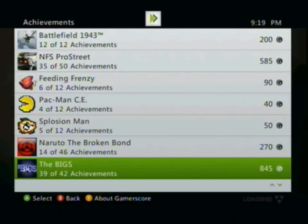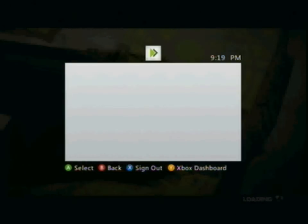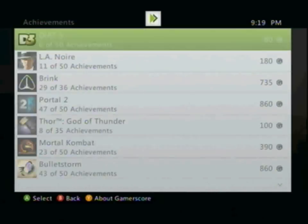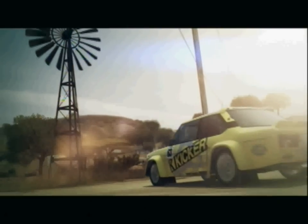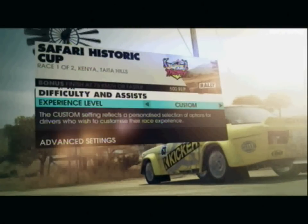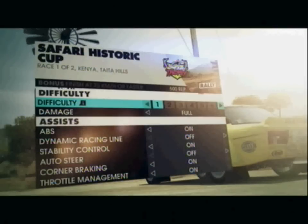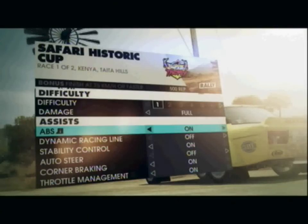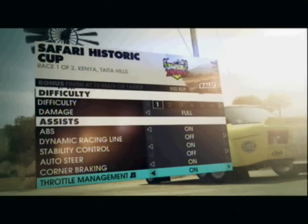The first thing you want to do when the menu pops up is go to Options and make sure you have Damage turned on Full. Go to Advanced Settings, and turn off all Auto Steering and Auto Braking, then turn on Damage to Full.